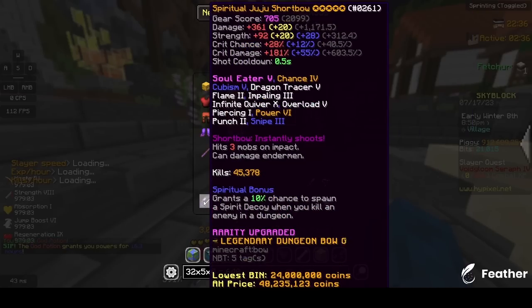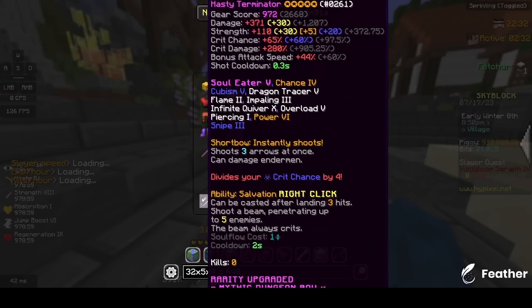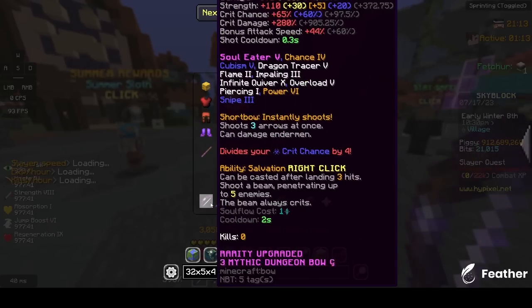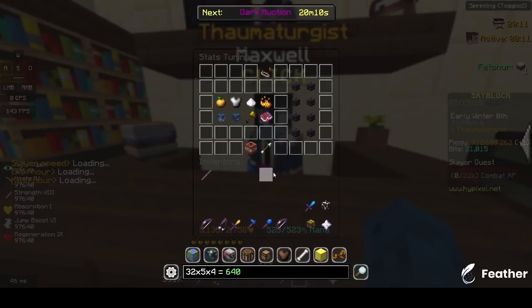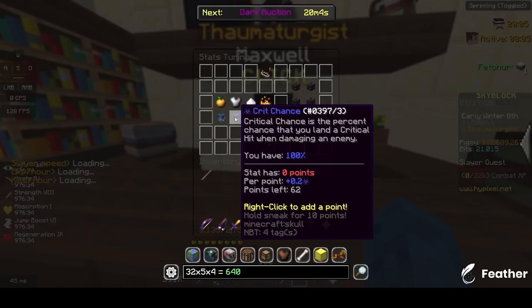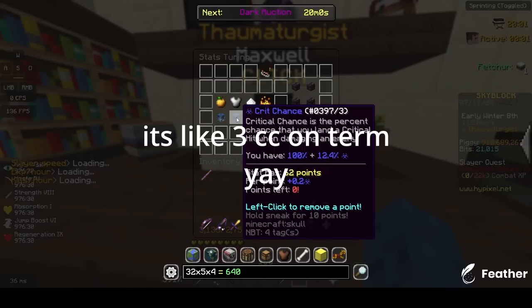This Terminator can now replace my Juju in the first slot of my hotbar. Before we go any further, as you can see I only have 51 crit chance, because Terminator divides your crit chance by 4, so we have to fix this first. The first thing we can do is change our Power Stone to Fortuitous — this gives just 97 more crit chance. I'm also gonna put my tunings on crit chance. We get 0.2 per tuning, which is not that much, but we get 12.4 total, which is nice.